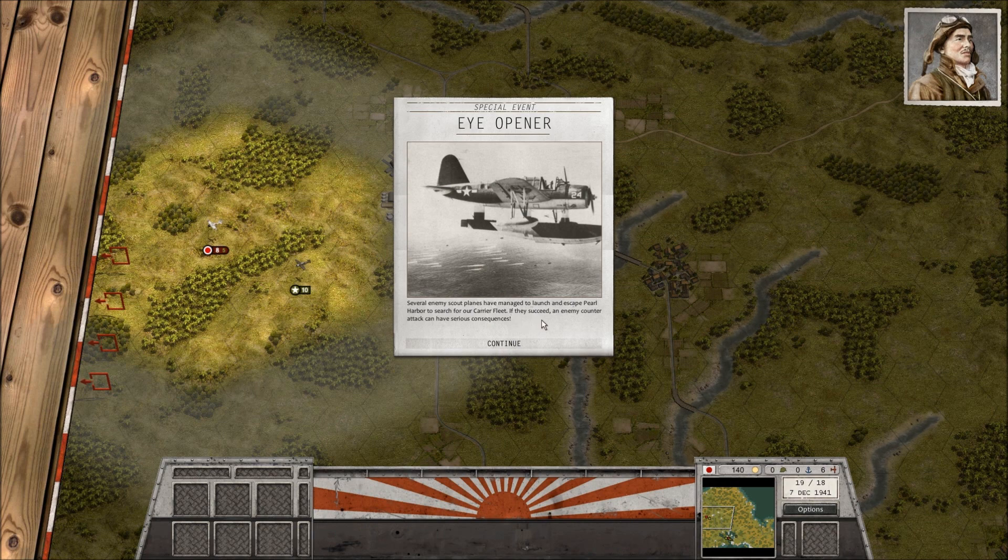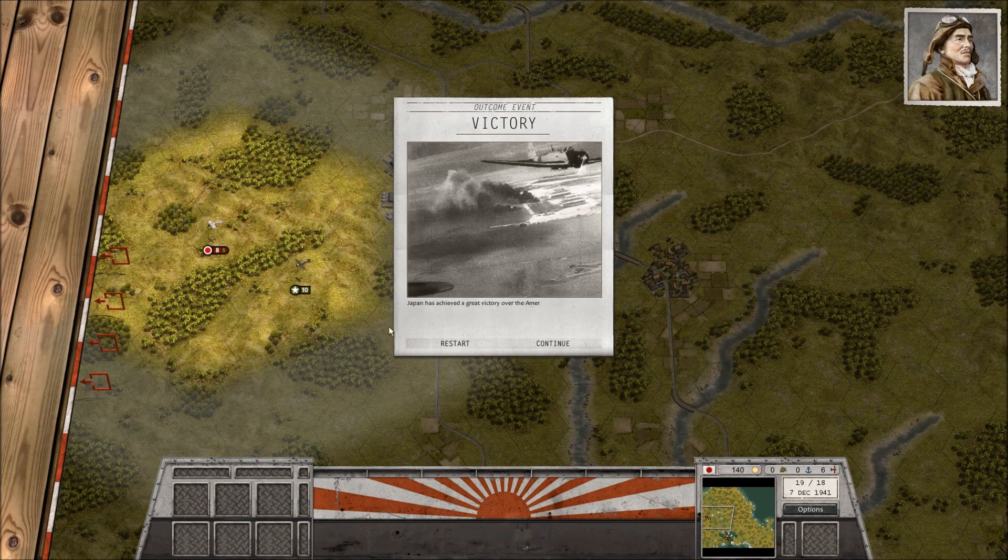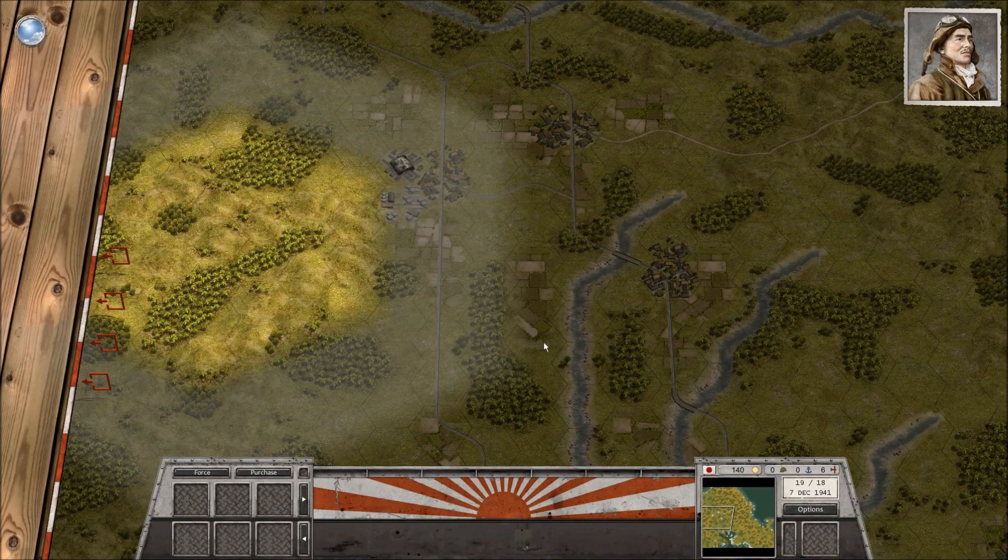Several enemy scout planes have managed to launch and escape Pearl Harbor to search for our carrier fleet. If they succeed, an enemy counterattack can have serious consequences. Well, we're not worried about that. Japan has achieved a great victory over the Americans today — as the enemy is still recovering from the shock, they will soon realize this is only the beginning of our great offensive. Let's continue, shall we?